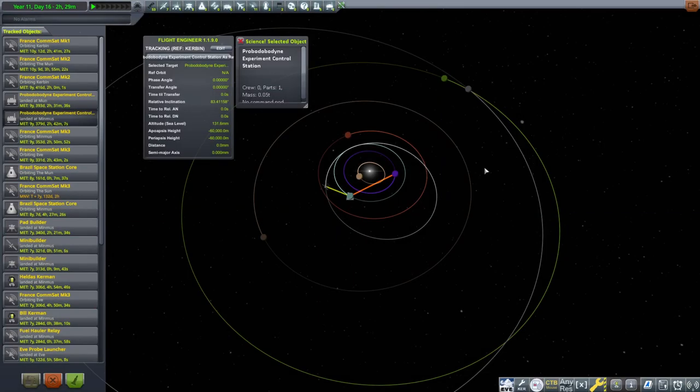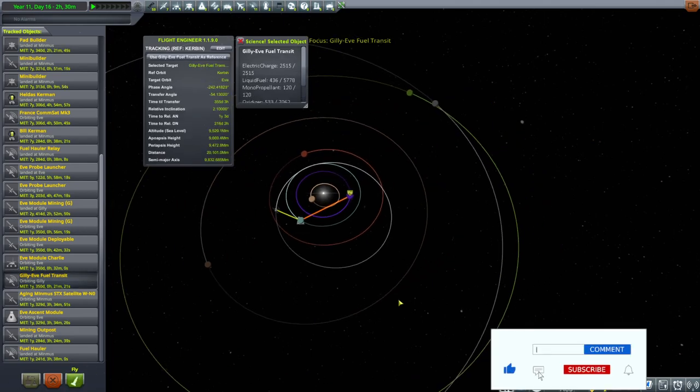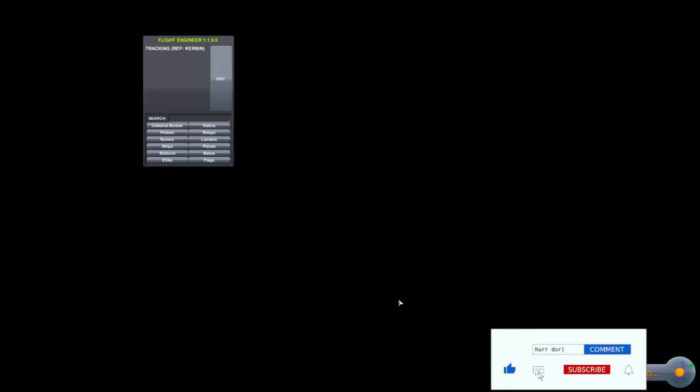Hello everybody and welcome back to Kerbal Space Program, where we are currently planning on dropping in on EVE a little bit. But first, what we need to do here is we need to get our Gilly EVE fuel transit onto Gilly and mining.